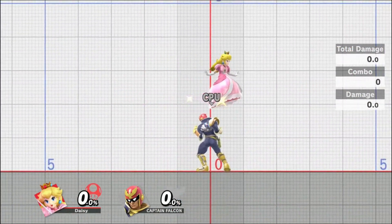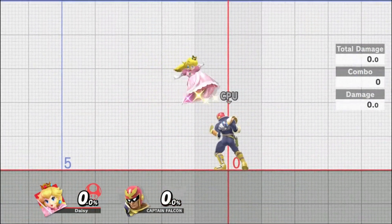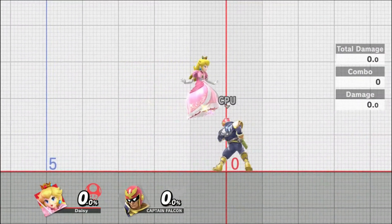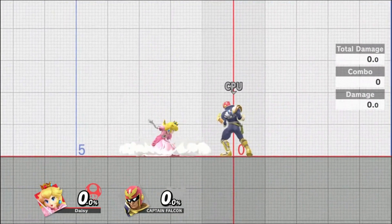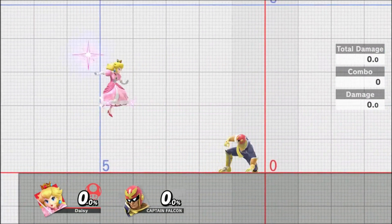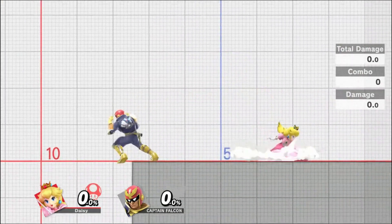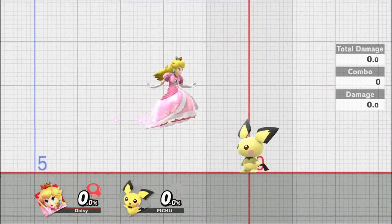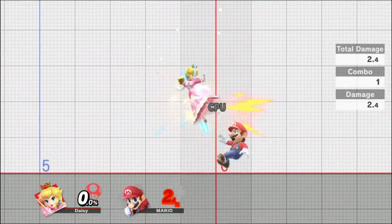Head height float is more of a way to space your float rather than a separate technique, but this spacing is key to the core playstyle of Peach. The goal is to space your float so that you stop at a height that is best for down air to connect fully on the character, correctly setting up for follow-ups while also being high enough to avoid the majority of that enemy character's grounded options. Every character has a slightly different optimal height you must float at to be in the right position, so it will be necessary for you to practice on the widest variety of characters you can.